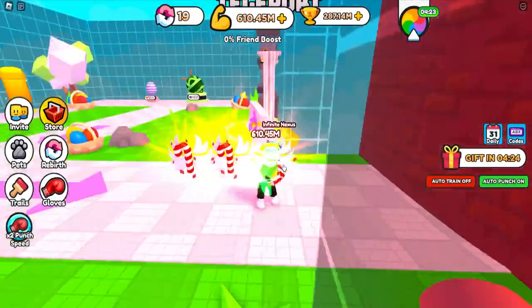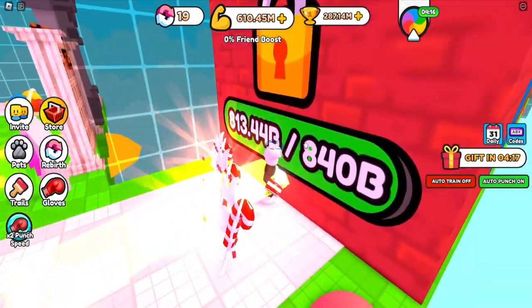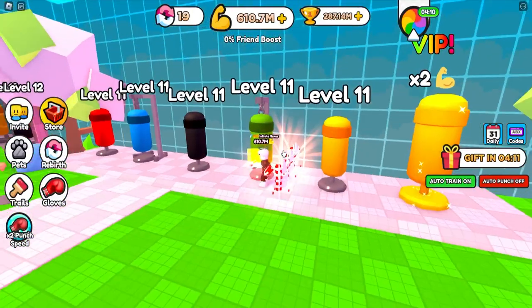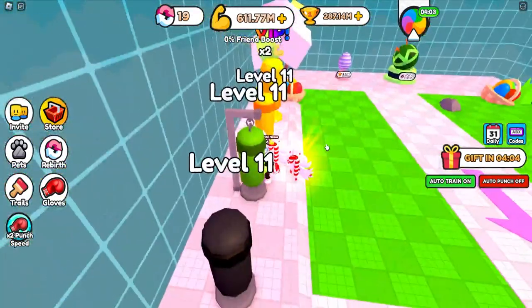You also do have your auto punch right here. If I do nothing and turn it on, my character is just going to go and straight up punch — I'm not doing anything, just the auto punch, which is very nice. We also have auto train as well, where your character is just literally going to start punching and training. You don't really have to do all too much.